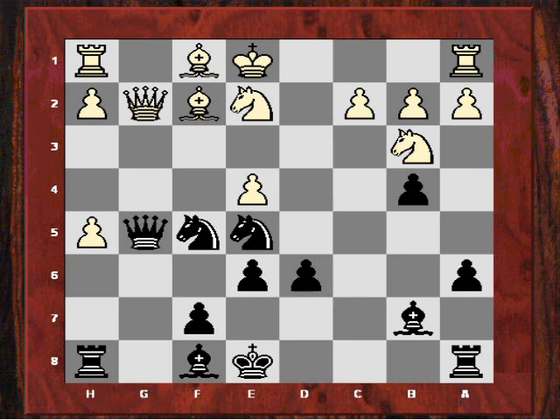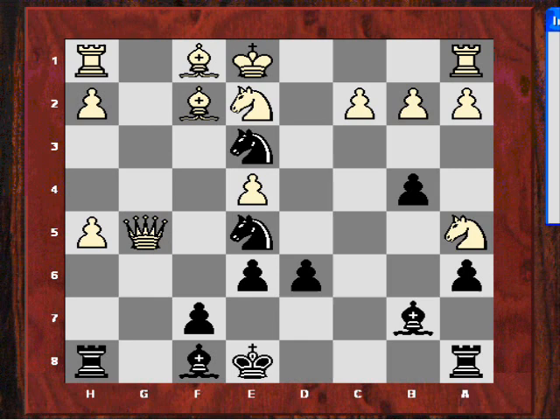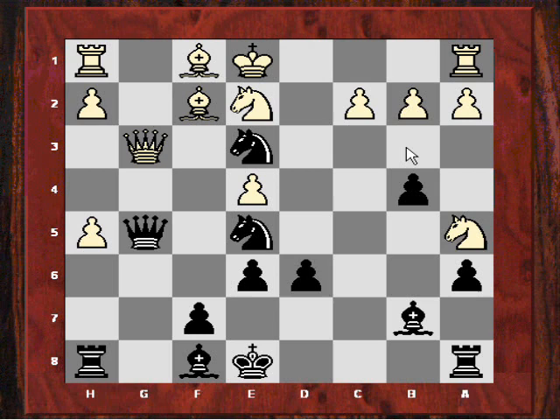After Qxg5, Alexei decided to play Na5 — he can't have been pleased with his position. This wasn't what he was intending when he played Qf3. Now the queen is further harassed with Ne3 — not only attacking the queen, but also threatening Nxc2. You might be wondering: isn't the black queen in peril? Yes, it is, like in the other variation. But even more crushing than just regaining the queen, Nf3 is actually mate — it's actually a smothered mate here.